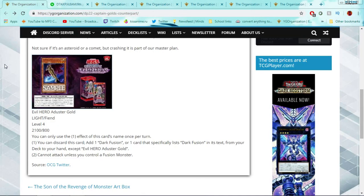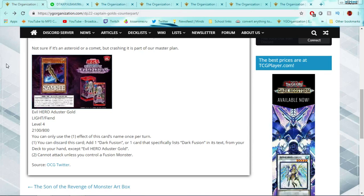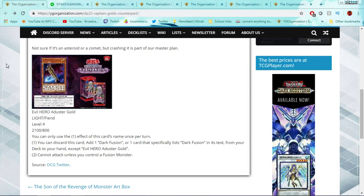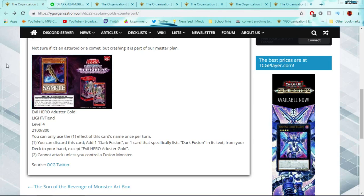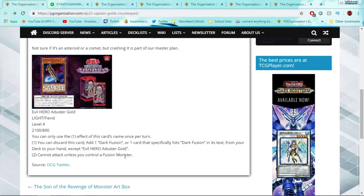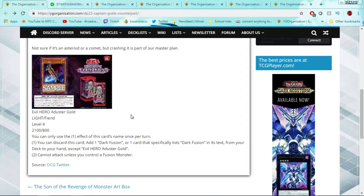Evil Hero Adjuster Duster Gold is an Evil Hero version of Elemental Hero Captain Gold, which means they're doing exactly what I've been wanting them to do forever — remaking the original heroes as Evil Heroes. That was the original idea entirely. If you look at all the Evil Hero fusions, all of them other than a couple are based off of the original heroes. For example, Infernal Wing is supposed to be like Flame Wingman. This artwork looks so cool — Captain Gold was already one of the coolest-looking Elemental Heroes and they made him look even cooler.